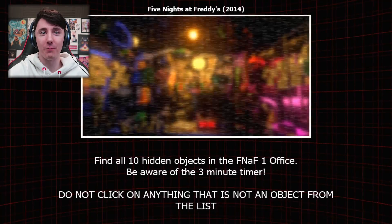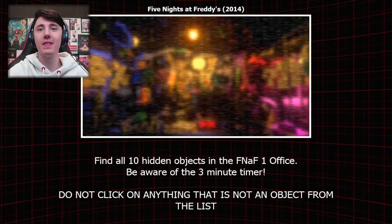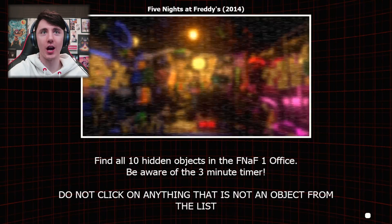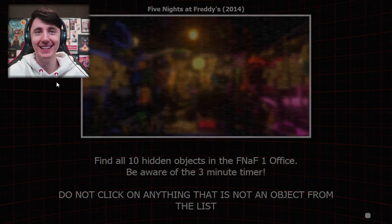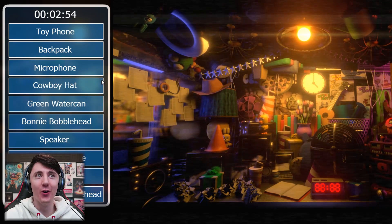Find all 10 hidden objects in the FNAF 1 office. Be aware of the free mini toy in the map. Do not click on anything that is not an object from the list. Okay, gotcha. I think I'm just going to wait for it to load. Come on guys, let's see what I can do. Toy phone. Wow, this is so good.